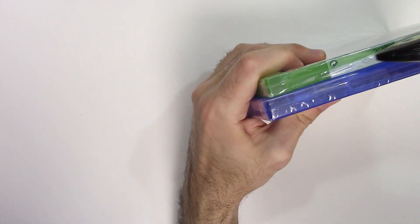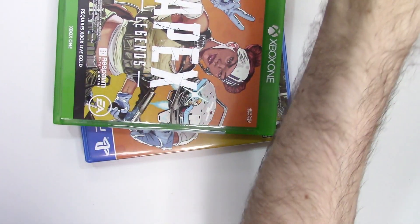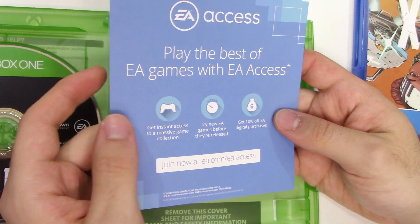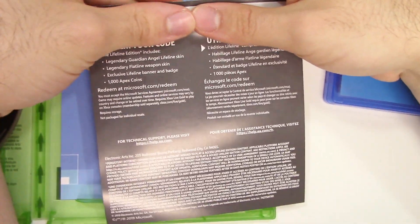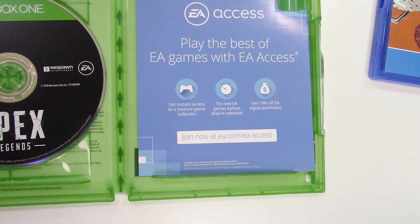Let's go ahead and open these up. Starting with the Xbox One copy, we see the game disc on the left-hand side. We have an EA Access advertisement that tells you how to join and what you'll get, and then we have the code for the skins — the code is obscured here — along with instructions on how to redeem it. On the back it shows a little more information. I'm looking for an expiration date right now and I do not see one.